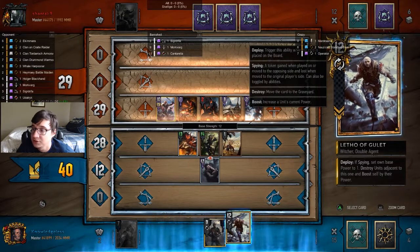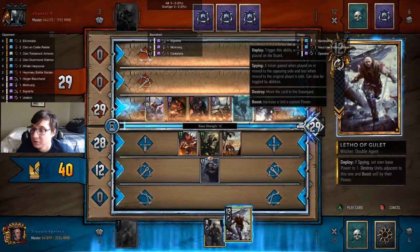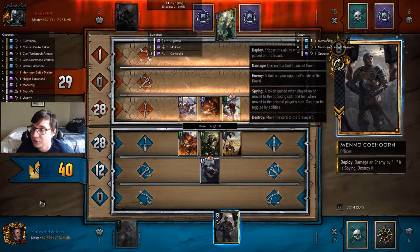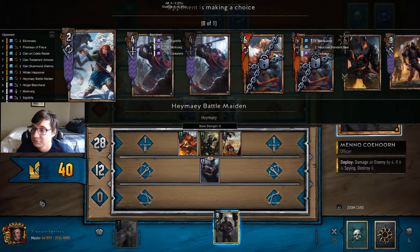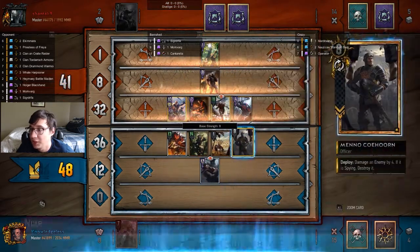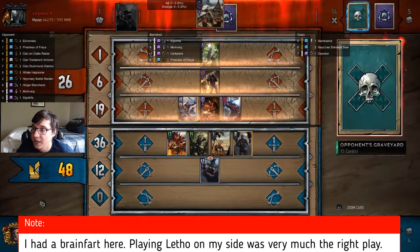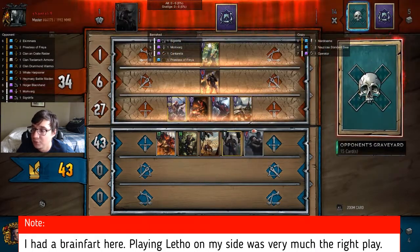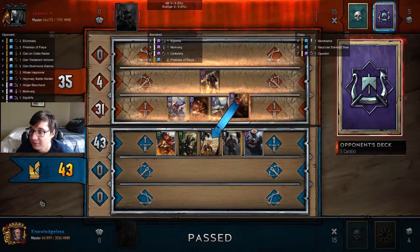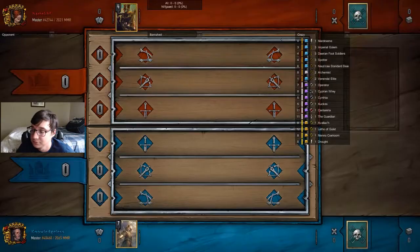So here I make another misplay. I think I can win this round. You see how Letho's only 11 strength — if I had played him on my side of the board he would have been 12 strength. It's only a one point sacrifice. One of the benefits of doing it is that it weakens any cards that pull onto my side of the board because it's one less unit. So it ends up being even just because of how Skellige works right now.